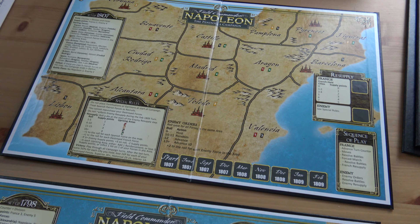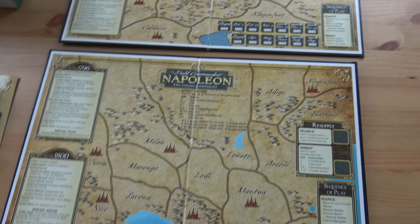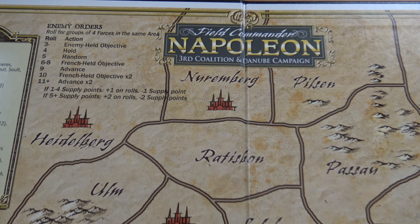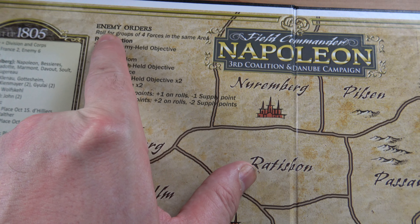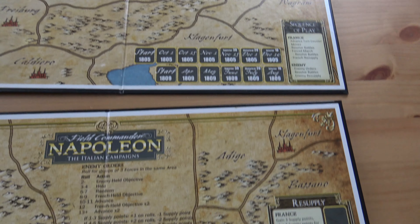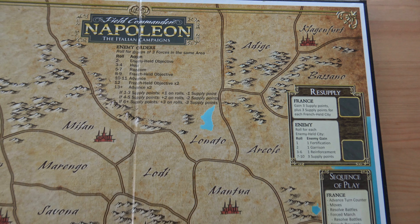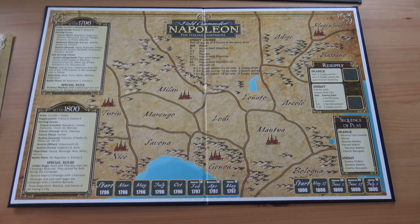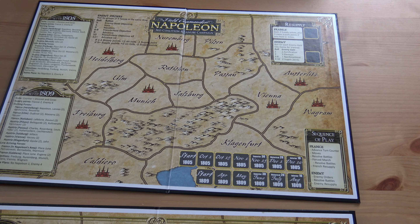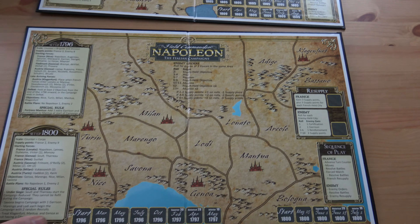Here are the last two maps. What I like about these maps is they tell you how the AI works — you just follow the instructions on the maps. Each map has enemy orders that tells you how the enemy will operate, so it's not complicated to operate the opponent you're playing. I'd class Napoleon as the best one — great game.